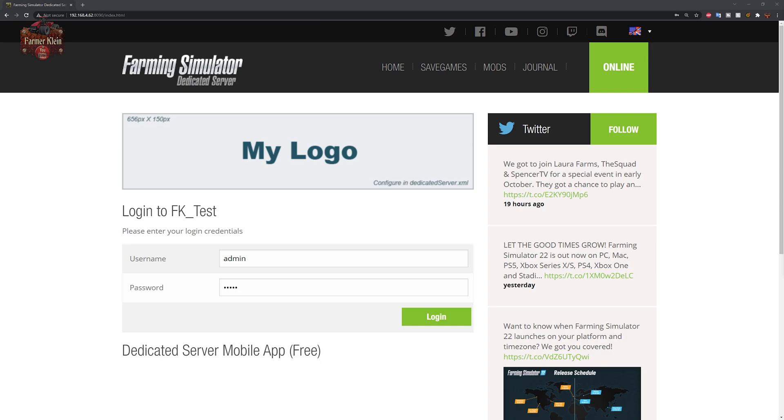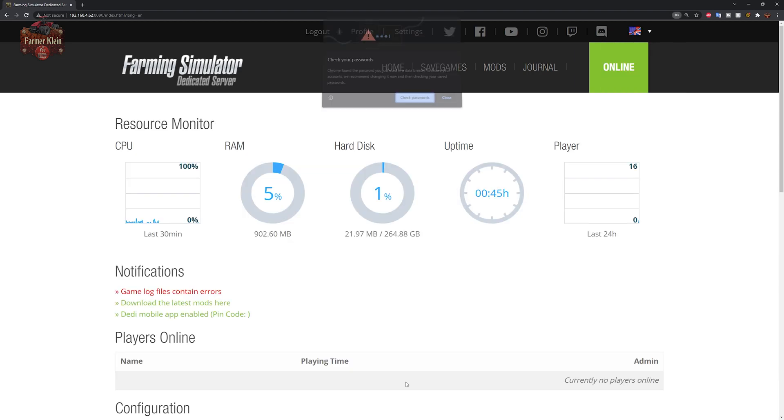With that URL put into your web browser, you can navigate to a page that looks something like this. Enter the username 'admin' and the password you entered previously in the configuration file, and you're going to be able to log in to your dedicated server.